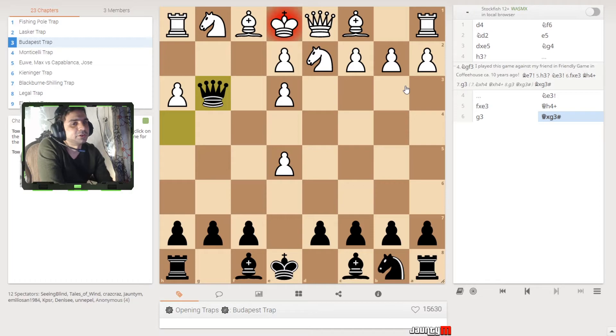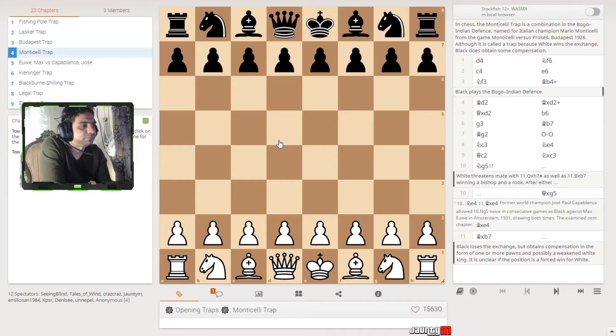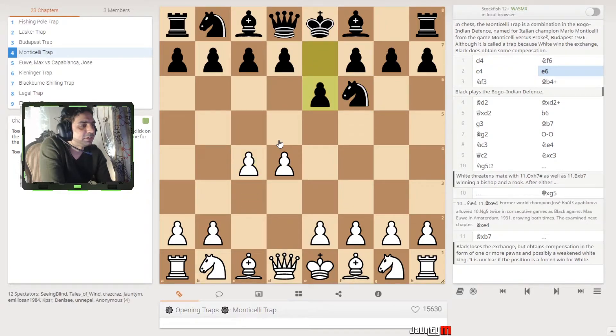There's another trap called the Monticelli trap. It's a combination of the Bogo-Indian Defense, named for Italian champion Mario Monticelli from the game Monticelli versus Prokeš. Basic moves: d4, then f6, then c4, then e6, then f3. These are normally basic moves that people do at the start. Then there's a bishop to b4.